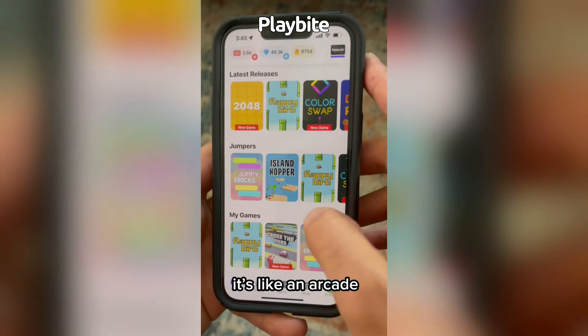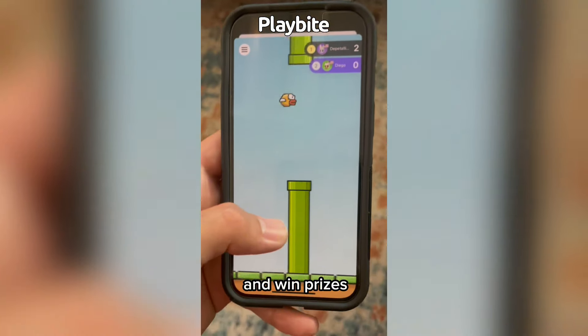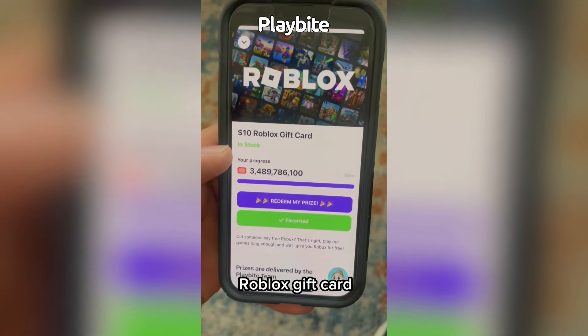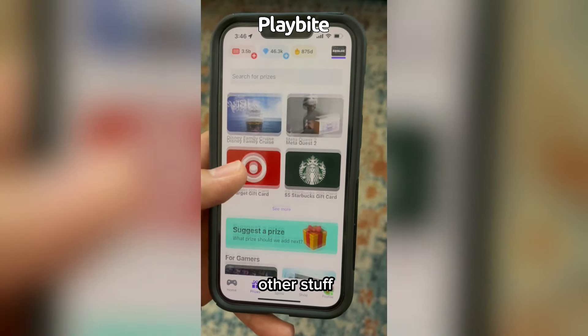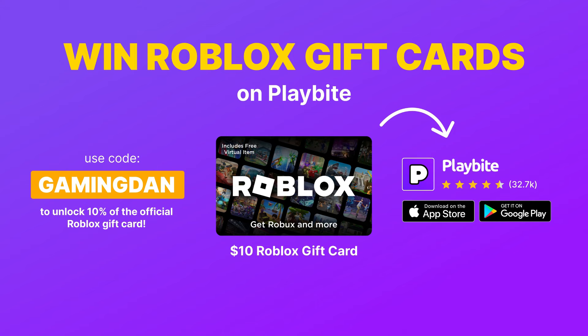If you are ever in need of Robux, go ahead and download this app called Playbite. It's like an arcade on your phone — you can play fun games in a single app and win prizes, including official Roblox gift cards, electronics, snacks, and fidget toys. Download Playbite today using the link below, and use code GamingDan to be 10% of the way to earning your first $10 Robux gift card.